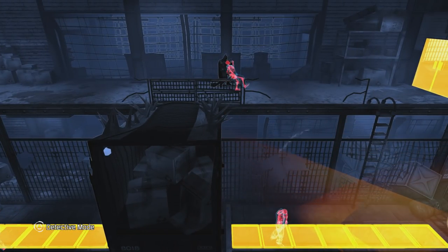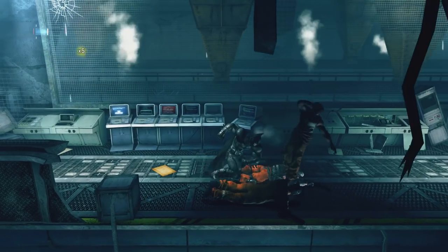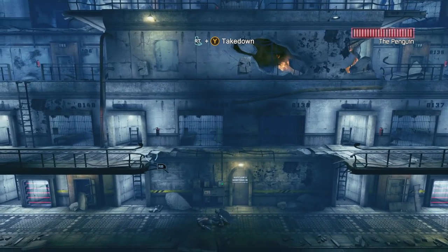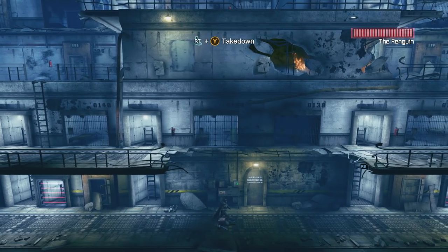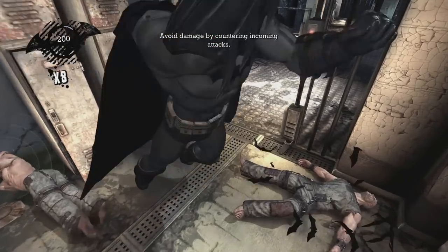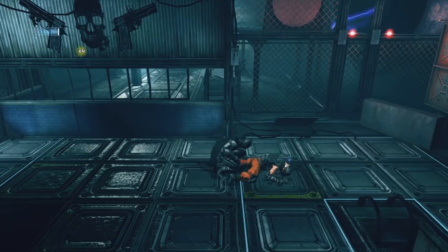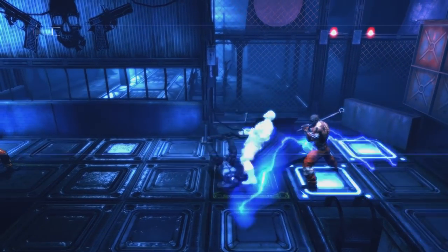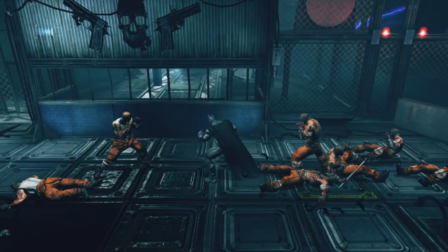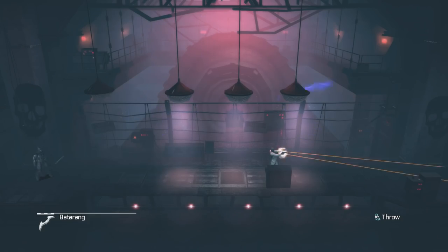Gadgets are useful to an extent, but when it comes to using a batarang to knock an enemy down and finish him with a ground takedown, the ground takedown has the most stubborn hitboxes. You have to be lined up perfectly to execute it, and if you're not, Batman will fumble around giving the enemy time to get back up — defeating the purpose. In other Arkham games you could jump pretty far to pull off a ground takedown, and it helped a lot. Here there's none of that. On one hand, there's nothing wrong with a game asking for precision, but on the other hand, the game's controls and movement are so janky that it's unreasonable to ask this of you. Fortunately, there are few stealth sections, with the most major ones in boss fights.